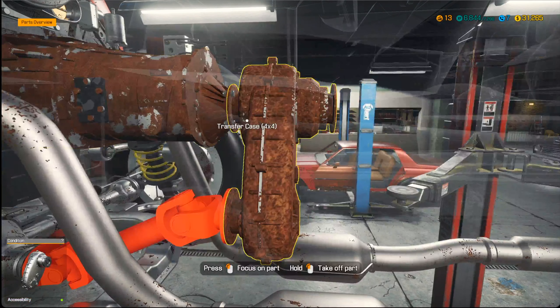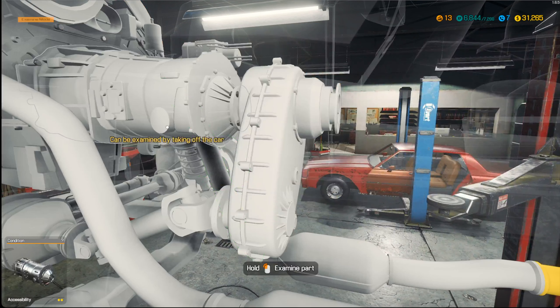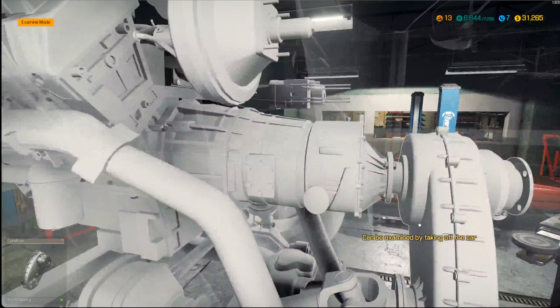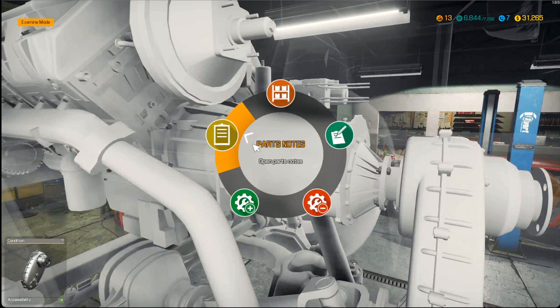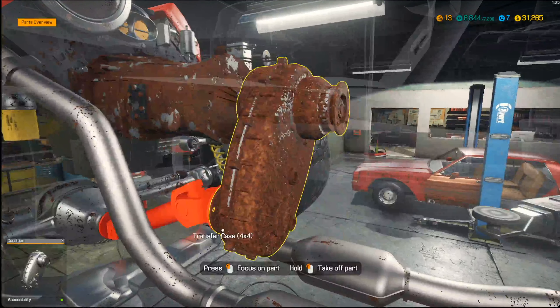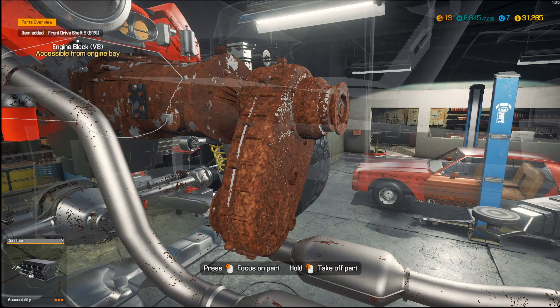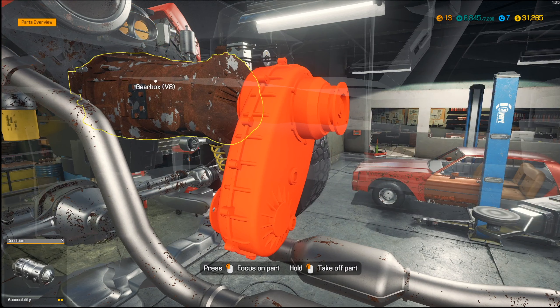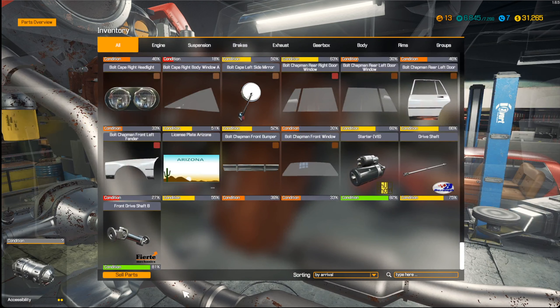We've got the transfer case connected to the gearbox. Let's go ahead and examine these — I'm sure they're going to be bad. This one has to be taken off the car to be examined. So the front driveshaft can come right off, and as you remove it, it tells you what its condition is. That front driveshaft is in my inventory now and it's 81%, so this piece does not need to be replaced.